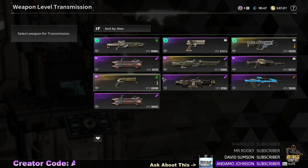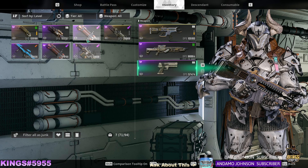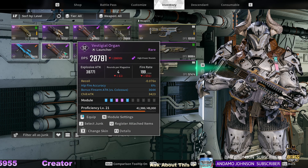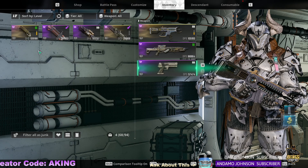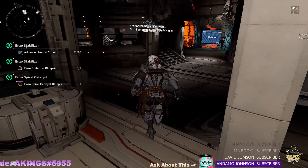I'm going to go ahead and favorite that. So now it's level 100. I can favorite that and unfavorite the old one. You see how it only registered this one and not that one - that's because I favorited it, or registered it.